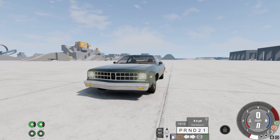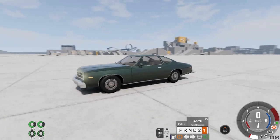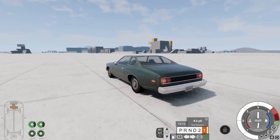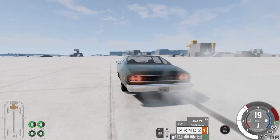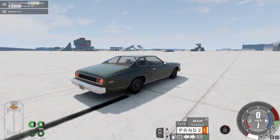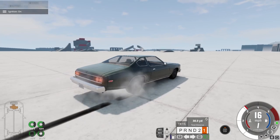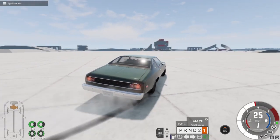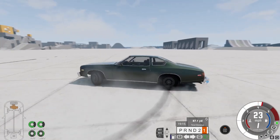Alright, first we're going to neutral drop it, just because I feel like it. Over rev risk! I don't think I really care. Oh, this thing's weak. We're going to try to do a burnout with this thing. Maybe a donut, just real quick, and then we'll get into the Crashing Simulator.